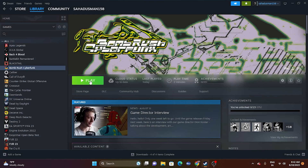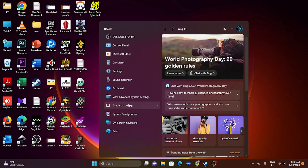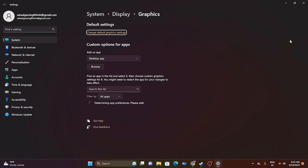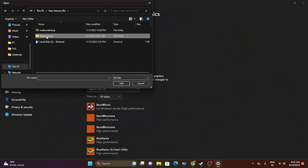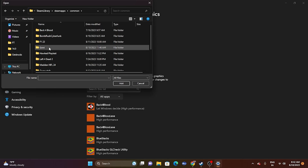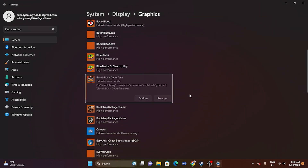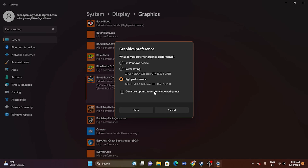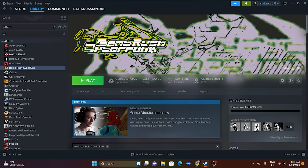Next, run the game on the dedicated graphics card. Go to Settings and search for Graphics Settings. Click Browse, navigate to the game's installation folder, select the exe, and click Add. Once added, click Options on the game entry and change the setting from 'Let Windows decide' to 'High Performance.' This ensures you're utilizing the dedicated GPU at maximum. Save, close, and try launching the game.